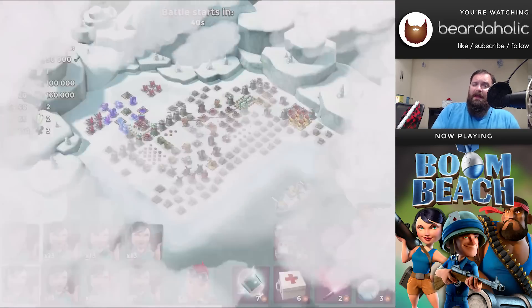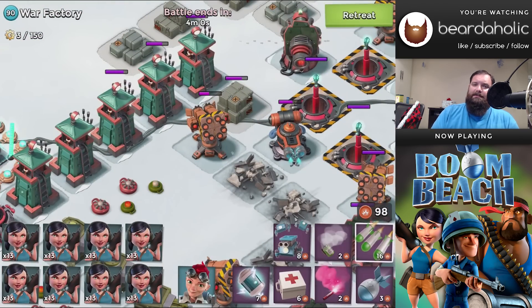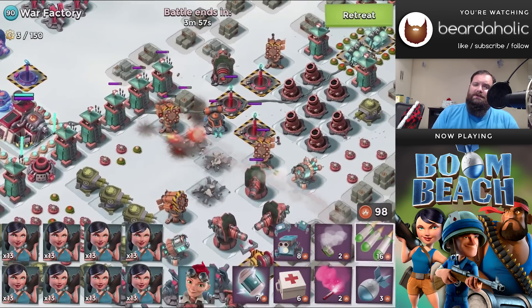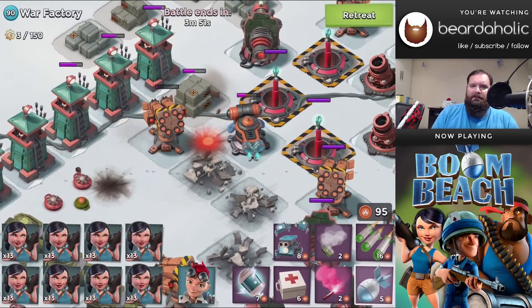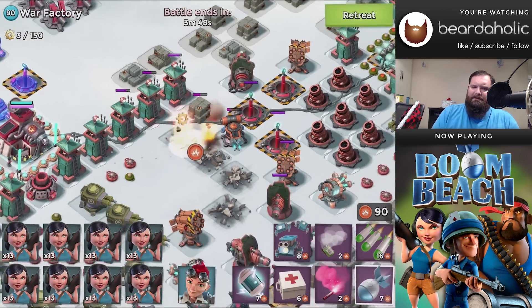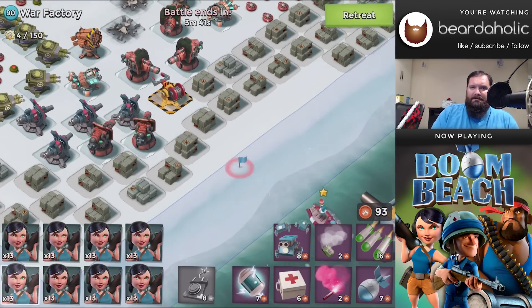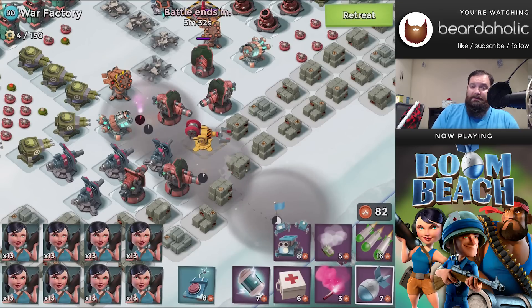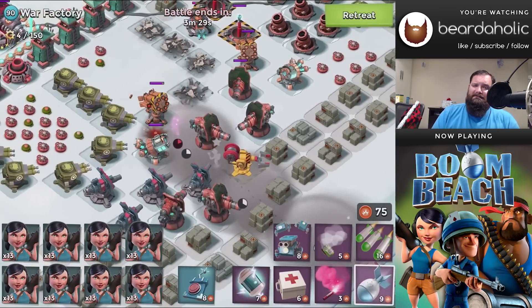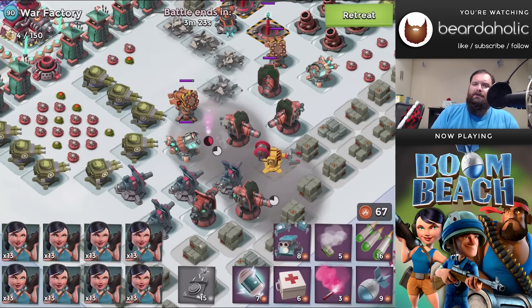Which brings us into attack number two, because as you can see there's still Rocket Launchers standing, there's still Shock Launchers standing — there's things happening here. I've got a half-blown-up Rocket Launcher, so I figured, finish that off. Down at the bottom, the one Rocket Launcher next to the Shock Launcher — they're just kind of chilling there at full health. Out comes the Sparks, and I just rolled right up in front of the two of them. I tagged it with an Artillery so that both of them would be damaged while I was running up.